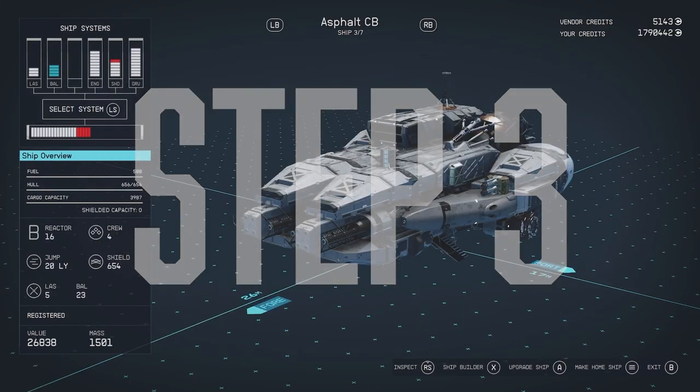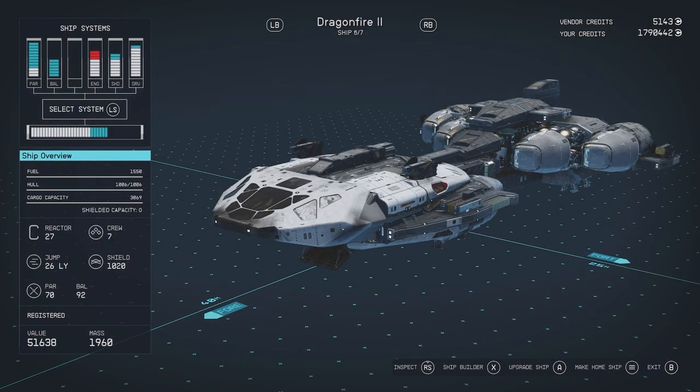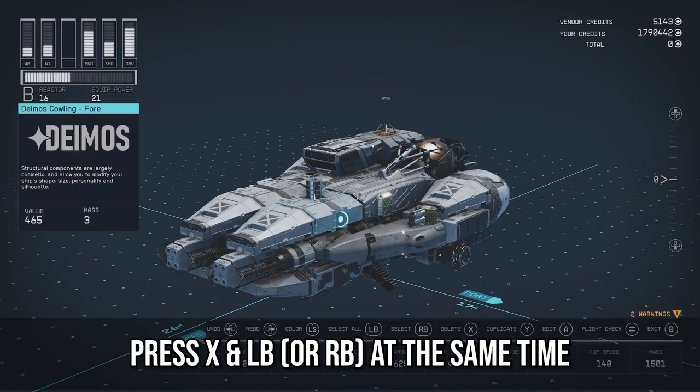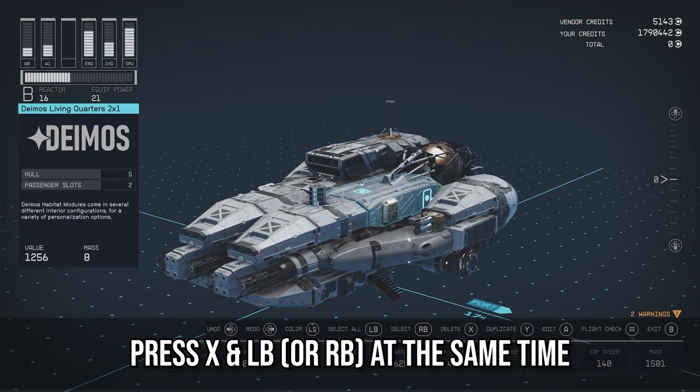Three, okay so here you'll see my full list of ships — I already have doubles because I accidentally did this. So when you pull up your list of ships, you'll want to press X and LB at the exact same time on the ship that you want to duplicate.